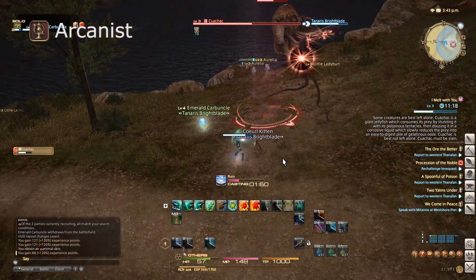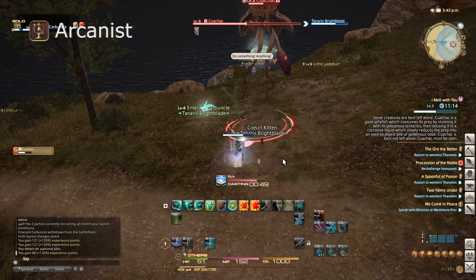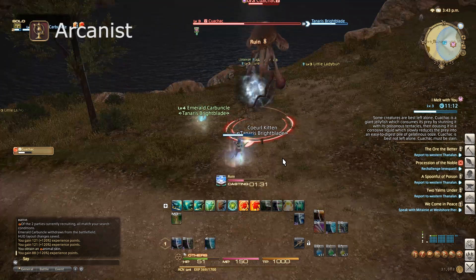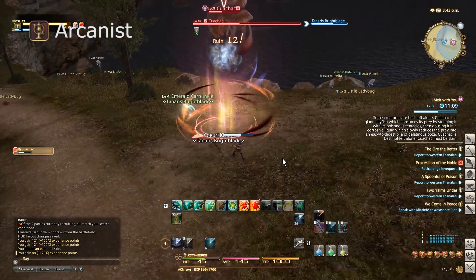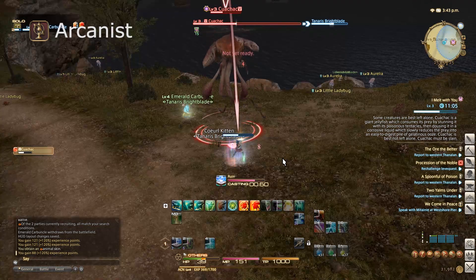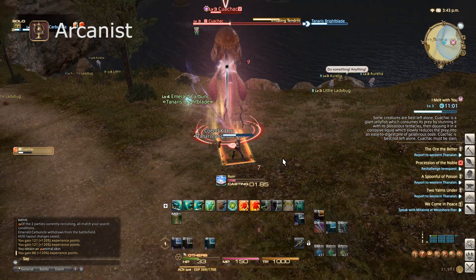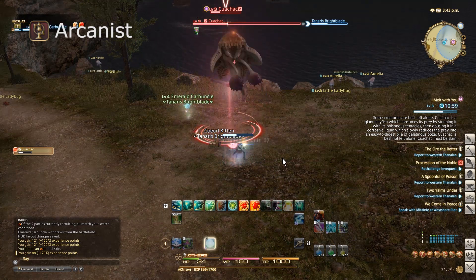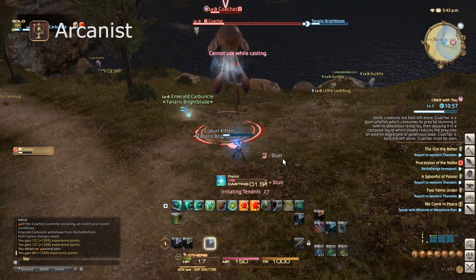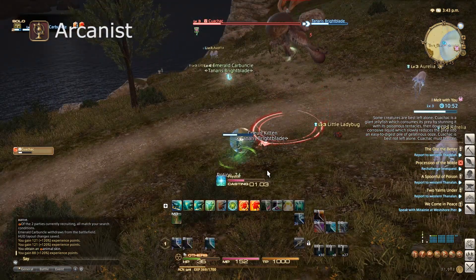It's nice to see there are other options for healing as you level up. Conjurers were the only base class that had healing, but as you reach level 30 there are actually multiple healing classes available — both Conjurer and Scholar from the base game, and the Astrologian from Heavensward.